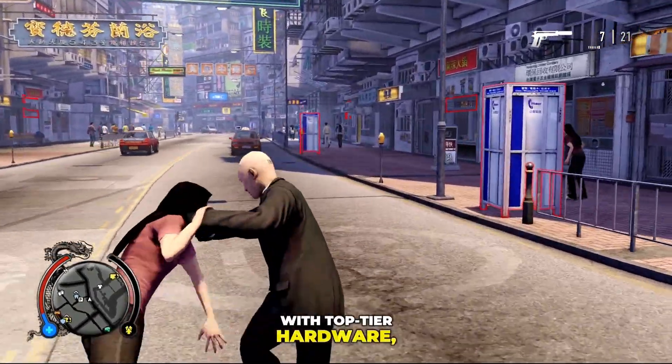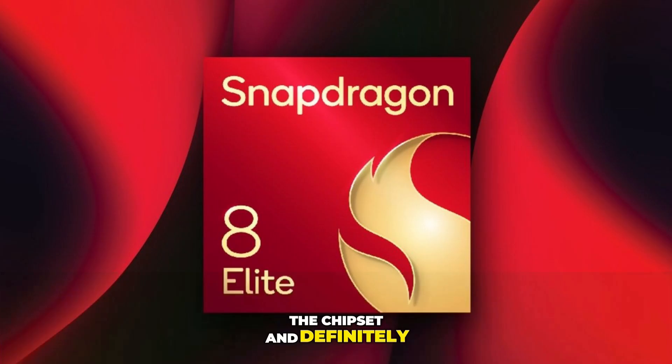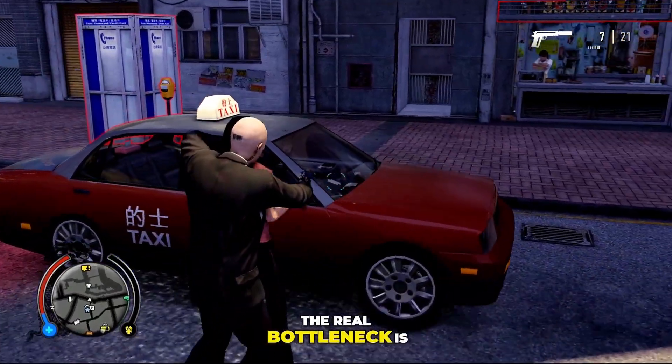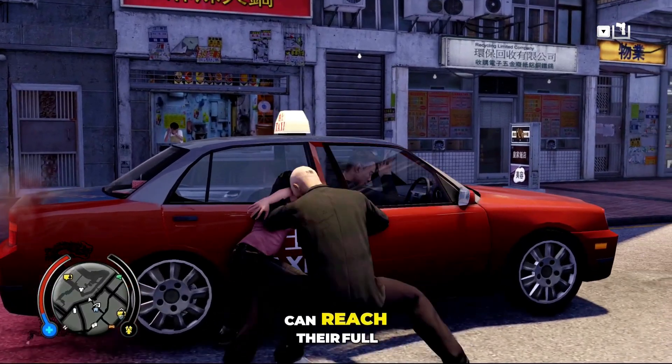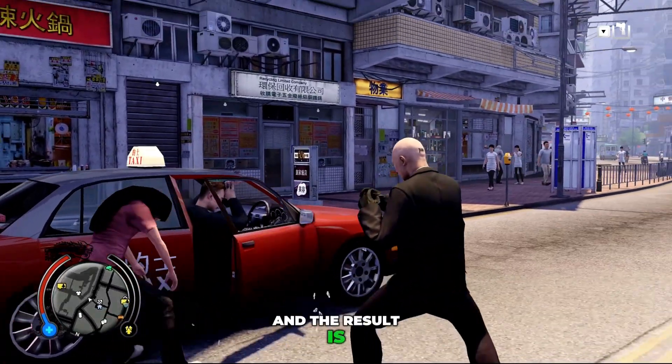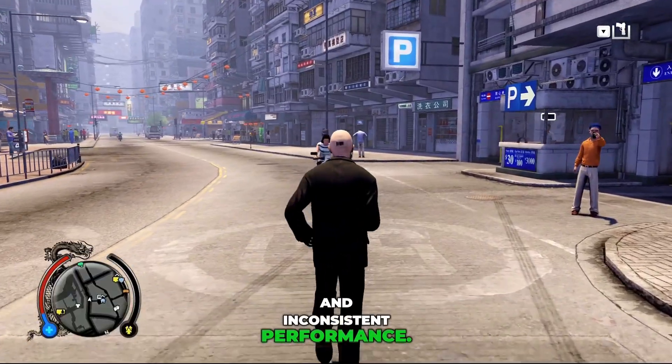Everyone knows that even with top-tier hardware, Android emulation doesn't always deliver the performance we expect. The problem is not the chipset and definitely not the raw power. The real bottleneck is the GPU drivers. If your device isn't running the right drivers, neither the CPU nor the GPU can reach their full potential, and the result is the same familiar issues: random frame drops, rendering glitches, and inconsistent performance.